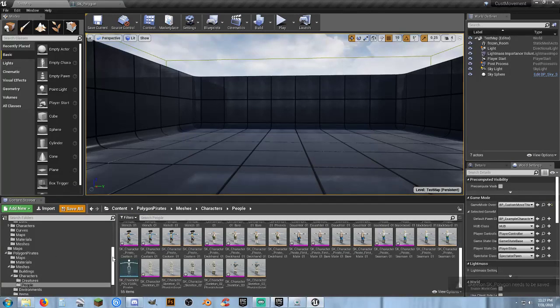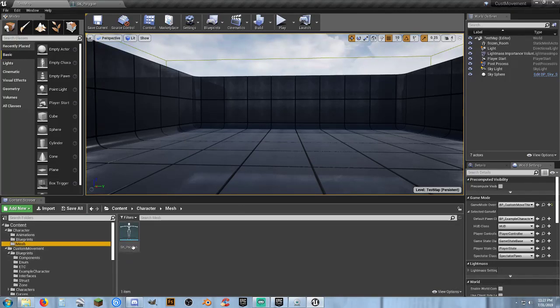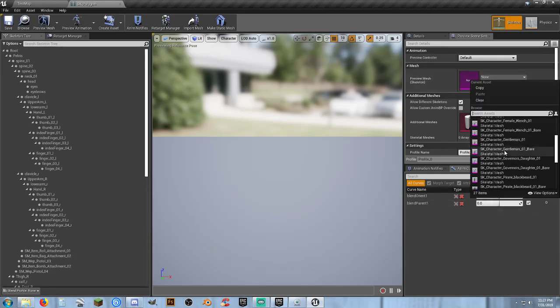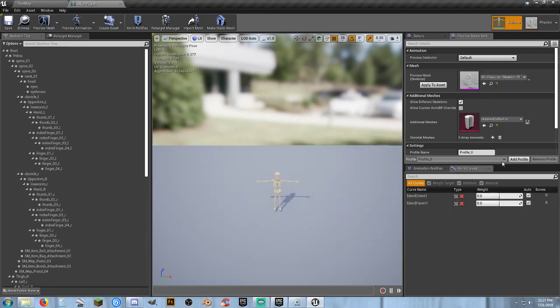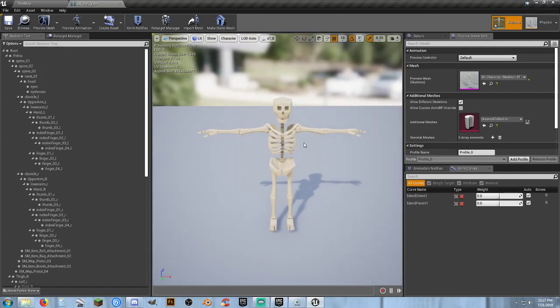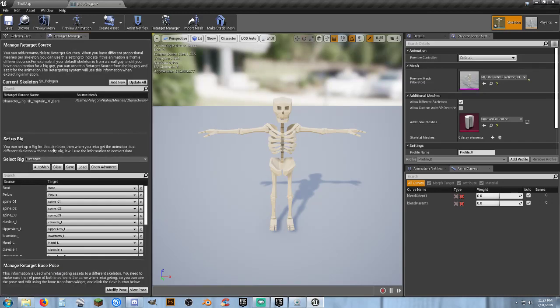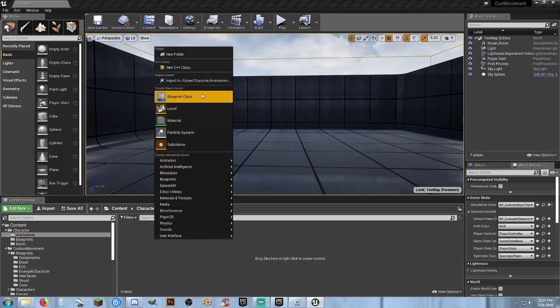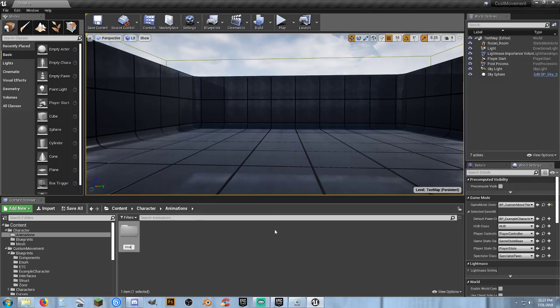Save all, then go back to our skeleton in the character folder — SK_Polygon. Select a preview mesh: apply to asset, choose the skeleton character. Go to retargeting manager — he's already set to humanoid so we're good. Hit save. Our Polygon character is set and ready to rock for retargeting.